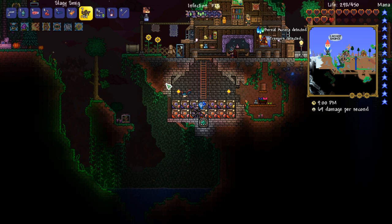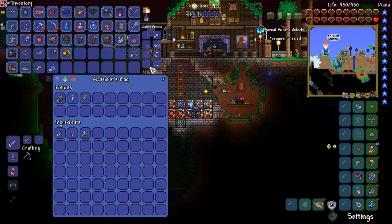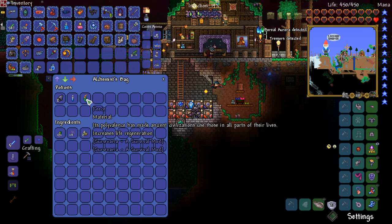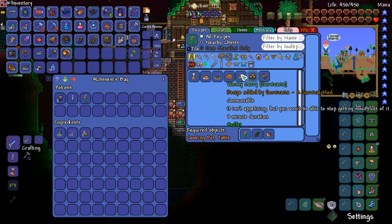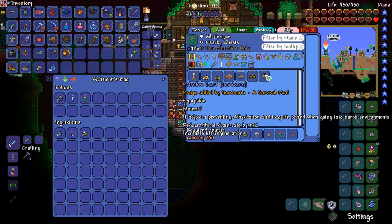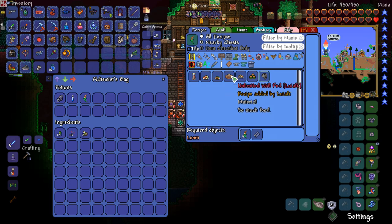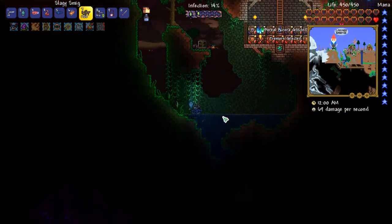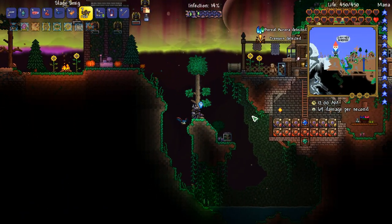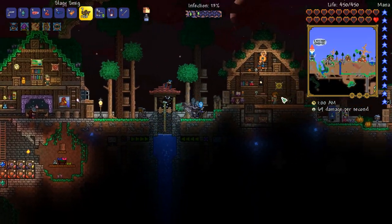It's down to 20 percent, should be fine. We got Reese! You could make sushi, guavado, wormy curry - oh my god. Cooking pot! Retentive scarf - helps in preventing dehydration, quite prized when going into harsh environments, reduces thirst drain by 15 percent. I think in the desert your thirst drains faster. So we got Reese and that stuff is growing everywhere.